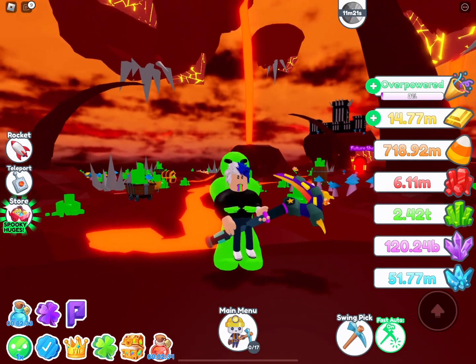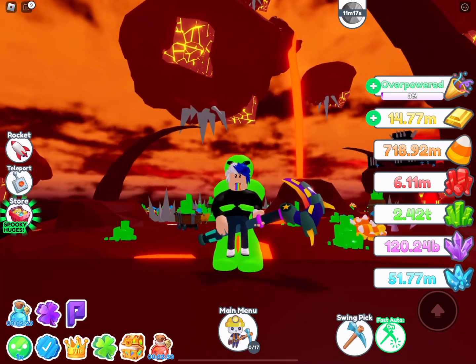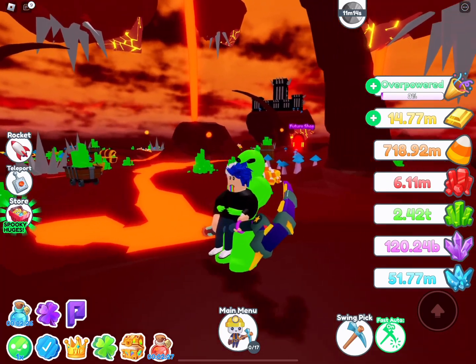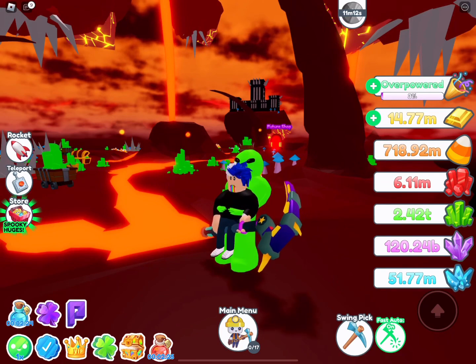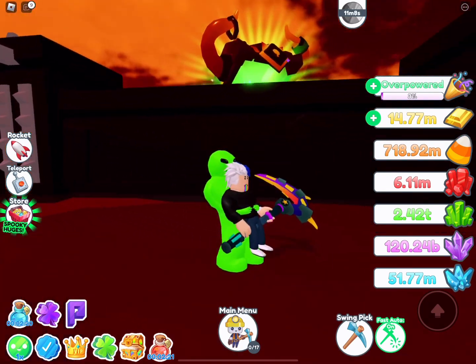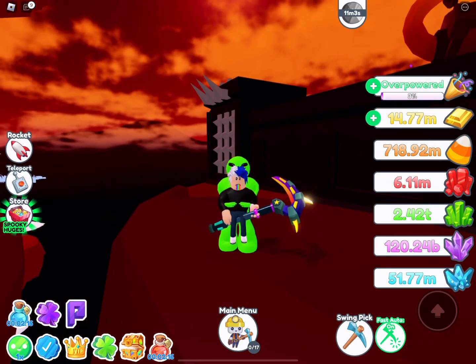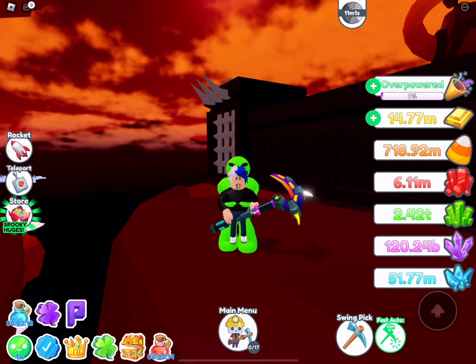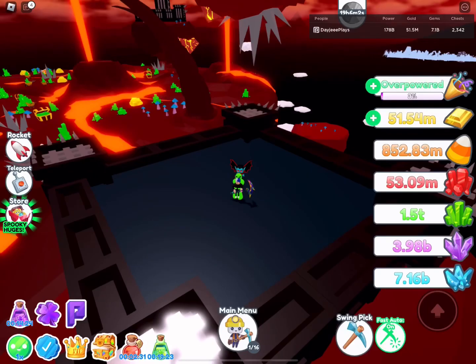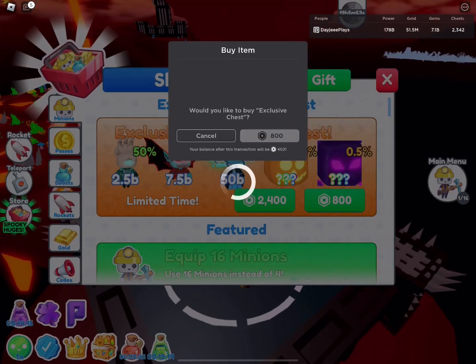I wanted to get a holographic hydra - a 50 billion power pet - to show you the maximum amount of candy you can get in the shortest time possible. I needed to find the easiest way to get it since I don't have 40 or 45 million gold to spend. With the rainbow ghost giving me 8.1 million, imagine how much I could get with a 50 billion power holographic hydra.